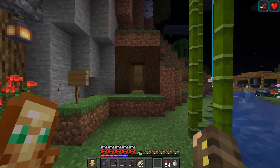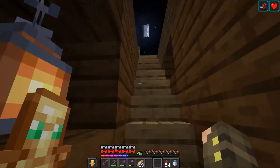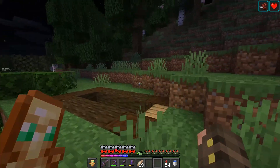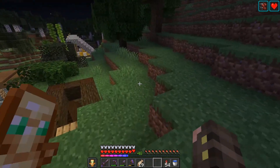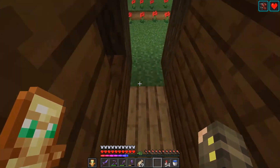Up here we actually have another cat and another dog. We have a little area that you can look out on everything, because originally we had to climb up the mountain to get trees up here, and then we built this little staircase thing, and it made things a ton easier.